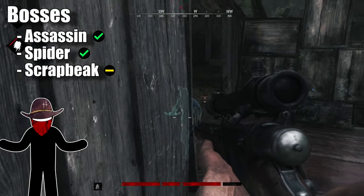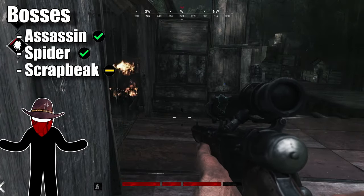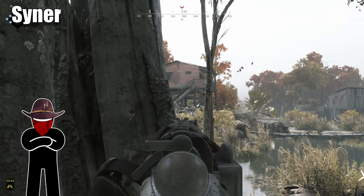So if you want to make use of the pitchfork, medkit, or toolkits Scrapbeak drops, you're not going to want to use this ammo type. For the Butcher, do not use incendiary ammo — if you've extinguished him, it will relight him.